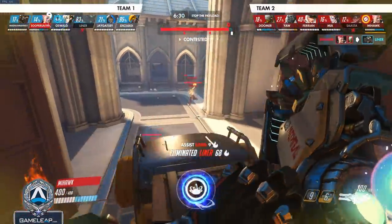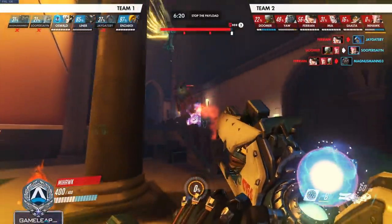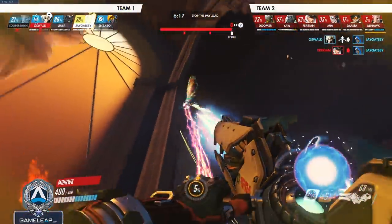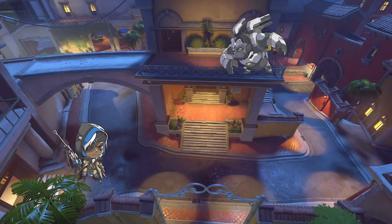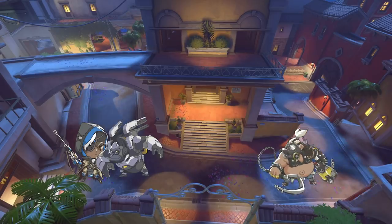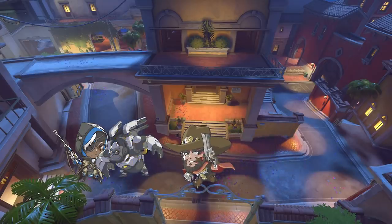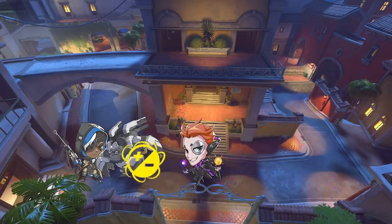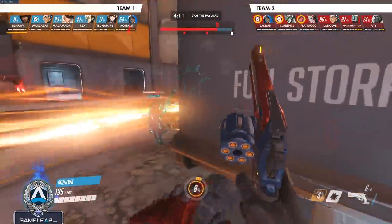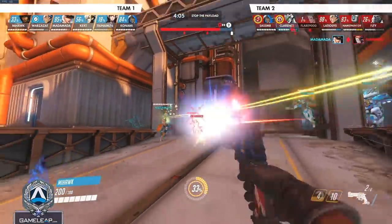Before we break down the intricacies of peeling, let's first define what it is. At its core, peeling is just helping — coming back for a teammate and either healing them or helping them in some way. For example, your Ana is being dove by a Wrecking Ball. Maybe you're a Roadhog and you hook the monkey, or you're McCree and you stun him, or you're a Moira and you heal your Ana so she survives. All of these are forms of peeling — essentially bailing a teammate out when they're targeted, singled out, or dived.